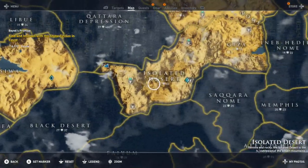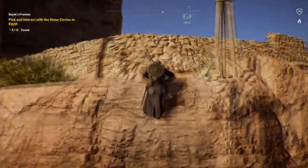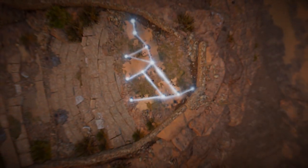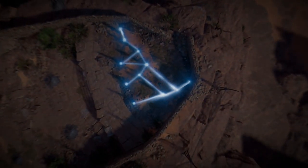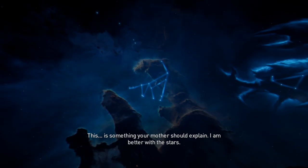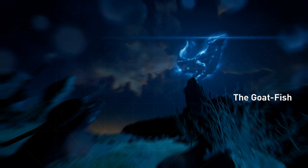The next one is going to be in the top left corner of the Isolated Desert — there's going to be two in the Isolated Desert. This one is way up in the mountains, so it's a little bit more difficult to get to than the others. It kind of looks like a reindeer, or I guess a goat since it's the Goat Fish. This one's going to be the Goat Fish, up in the mountains of the Isolated Desert.